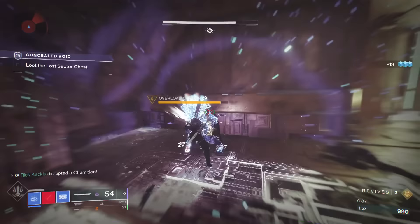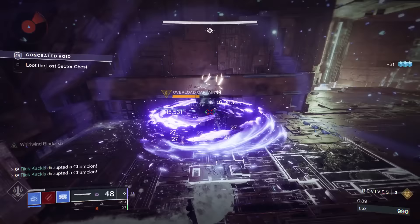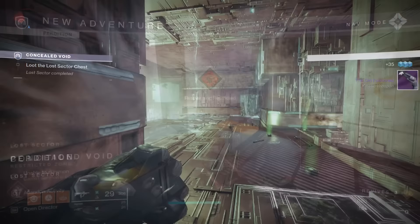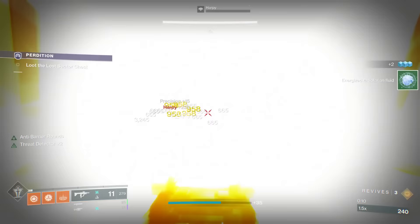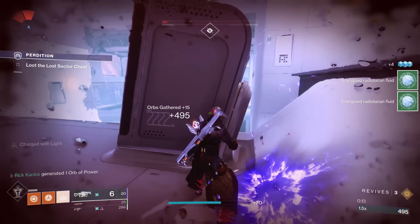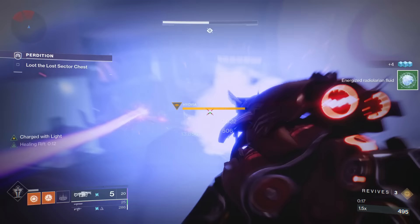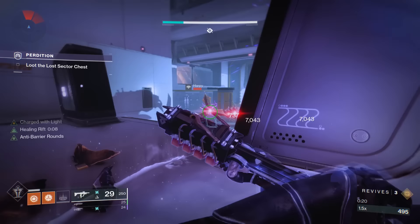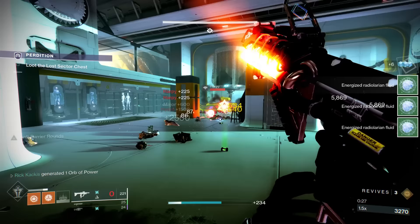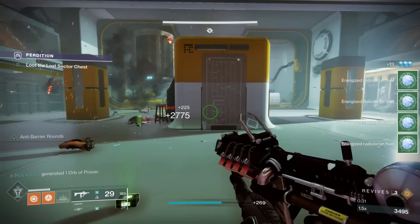So, very importantly, with these Lost Sectors, there's going to be a different Legend one and a different Master one — Legend being at 1250, Master being at 1280 — every single day; they're going to rotate daily. But they share some certain very important similarities, which is how I'm able to make a guide like this. We're going to be going over the tactics and the gear you can use to beat these Lost Sectors solo, no matter which one is on offer that day.